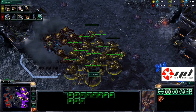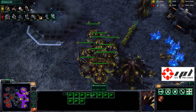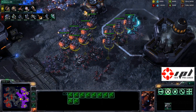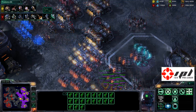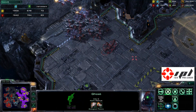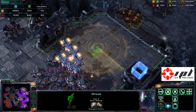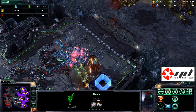Holy lord, look at how many broodlords Biggs has — four, eight, thirteen broodlords total! I really hope our Terran player has vikings — yes, twelve vikings, and ghosts too, so a sizable army. He's building nukes — this game is going to get a little insane. Recall in the last game Yoda wanted to use nukes against Hasuobs but it never came to fruition. All of his ghosts have cloaked up now.